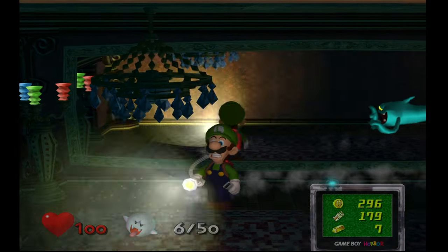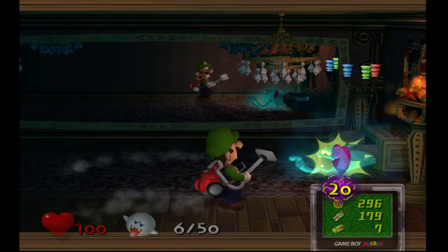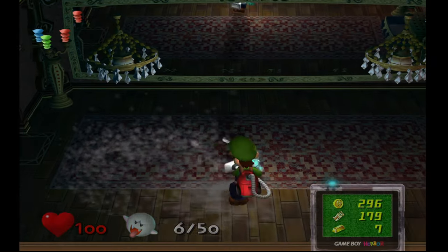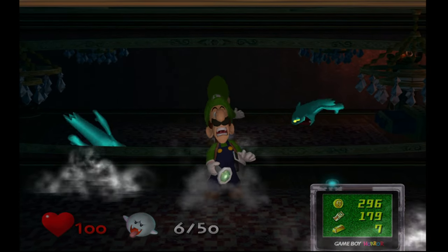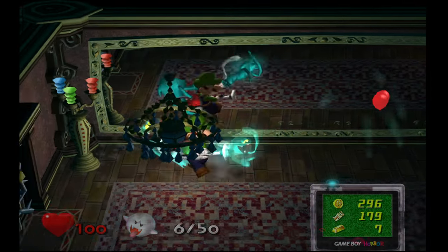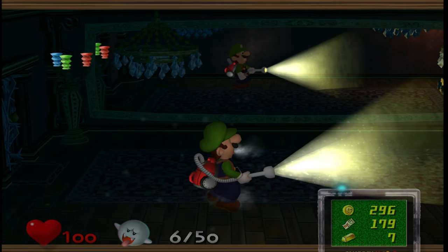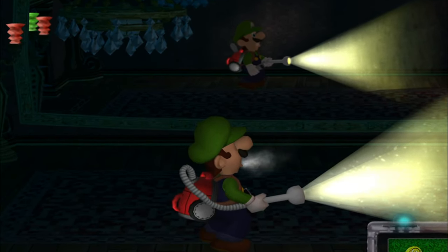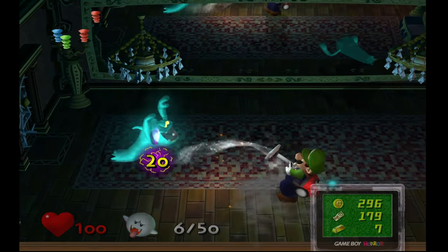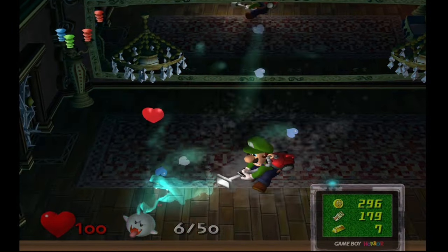It can be kind of hard to tell where they are since you have to look at the mirror and you don't have very good depth perception. Try to look at the places they spawn, because there's a little gust that appears when they spawn. I always have trouble trying to flush a ghost out. There are a lot of ghosts right here — I think I'm about to spawn two. These guys do not hurt you — I thought they still hurt you.